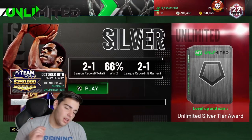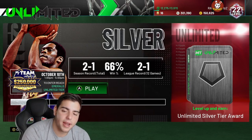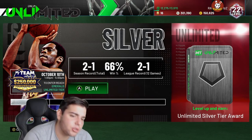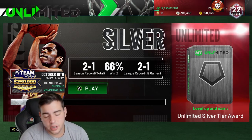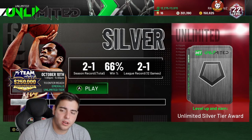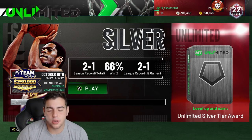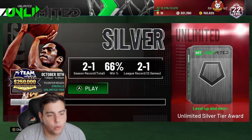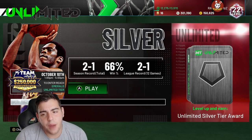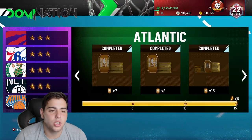Number two: MyTeam Unlimited. I'm two and one — my first game was on release day with a really bad team and it was super laggy. In Unlimited, you have to win 68 games for Paul Pierce. You're talking about 68 sweaty online games. I would not touch Unlimited until you finish domination first.